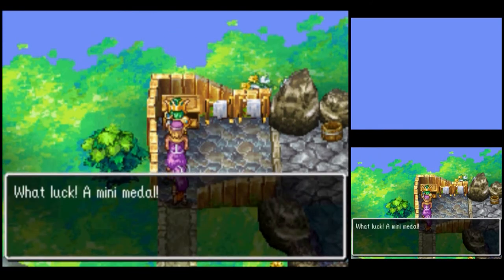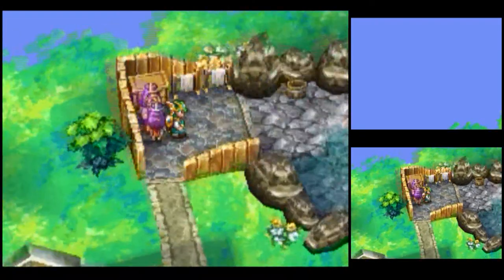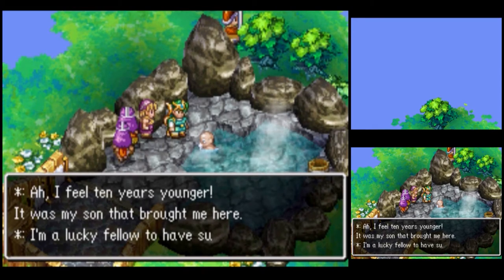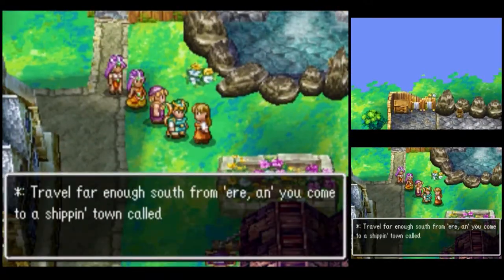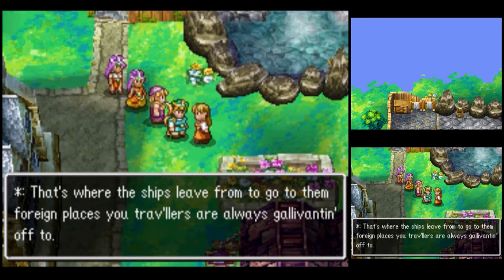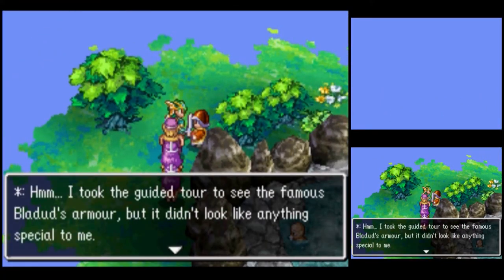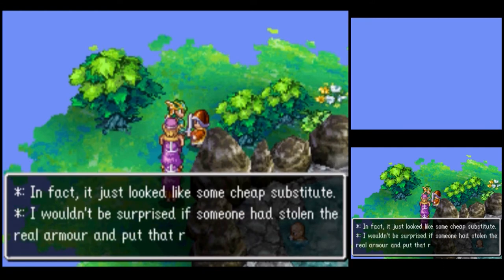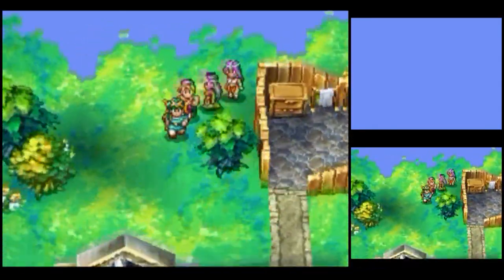There is a mini medal in that chest of drawers in the Bath area — we're up to two so far. I feel ten years younger — it was my son that brought me here, a lucky fellow to have such a caring lad. Travel far enough south from here and you come to a ship-in-town called Porth Trunnel — that's where the ships leave from to go to foreign places. I took the guided tour to see the famous Bladed's armor, but it didn't look like anything special to me. In fact, it looked just like some cheap substitute — I wouldn't be surprised if someone had stolen the real armor and put that rubbish in its place.